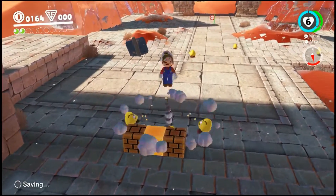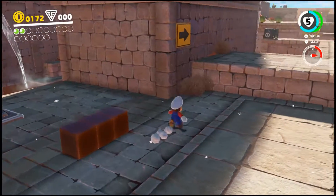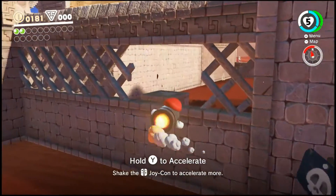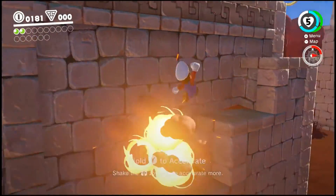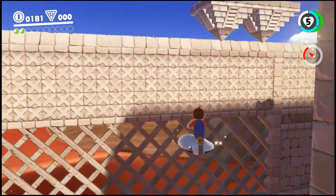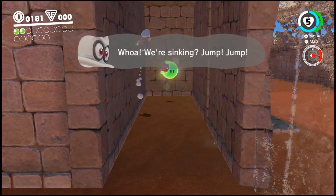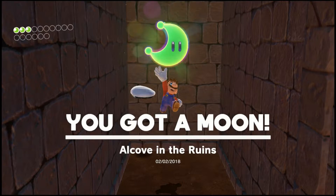All the Goombas are nice and organized for us to stomp on. Let's just make sure we don't hit them. I'm gonna go ahead and capture this bullet bill right here to fly across this place. We'll go ahead and hit this wall right here and go up and see what's around. Is there anything this way? Oh — there's a moon over here though! I didn't know that was there. Could you grab the — there you go, I'm on here. Alcove in the ruins.